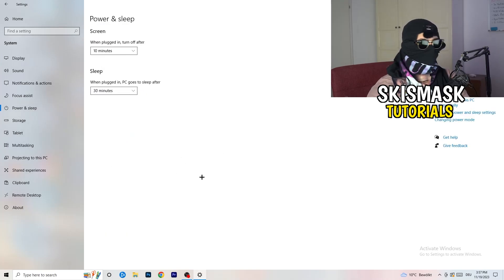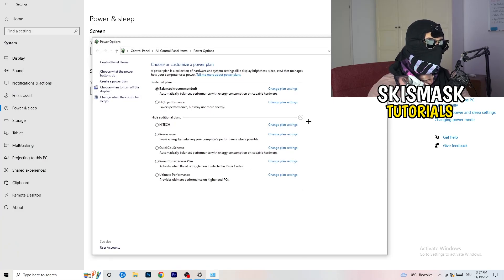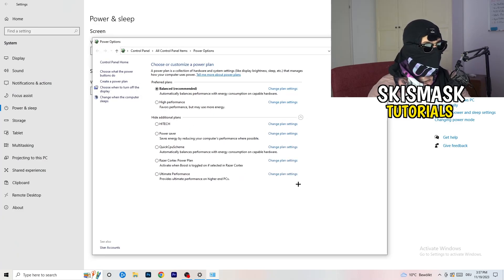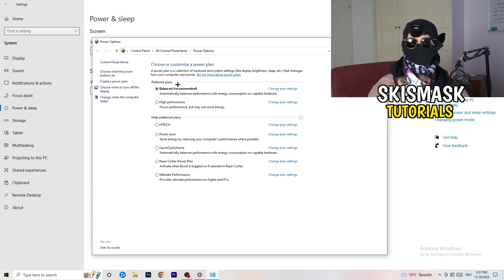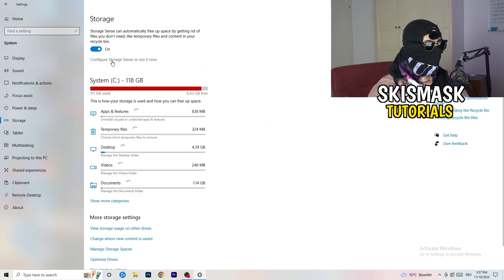Go to Power & Sleep settings and click 'Additional power settings' on the right side. You'll see power plan options — for me 'Balanced' works best, but some PCs work better with 'High Performance'. Check which plan works best for your system and choose accordingly.